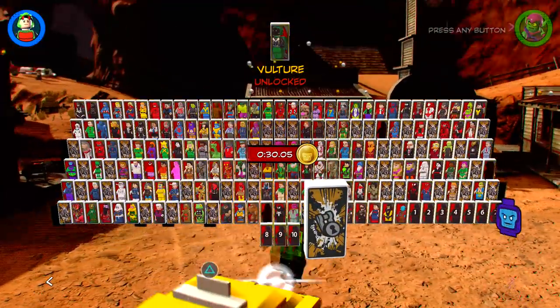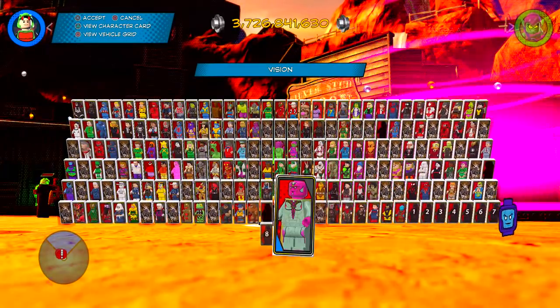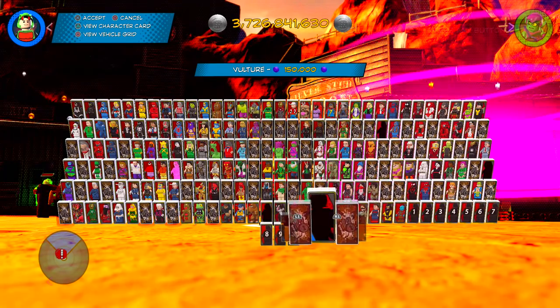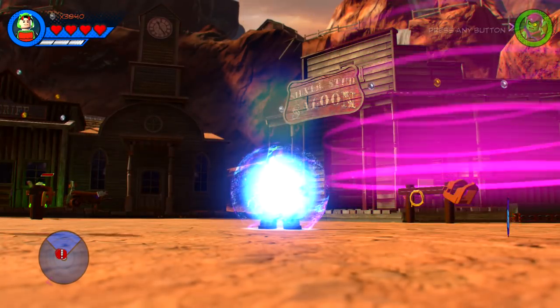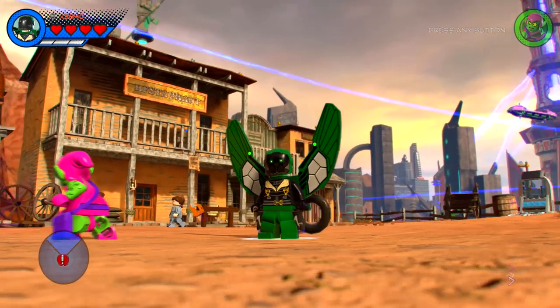So we got the Vulture. Did not even really need to sweat that. So here is Vulture — 150,000 studs. And look at that. Looks pretty solid.